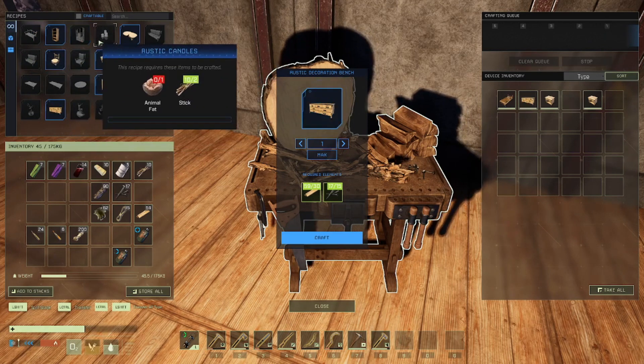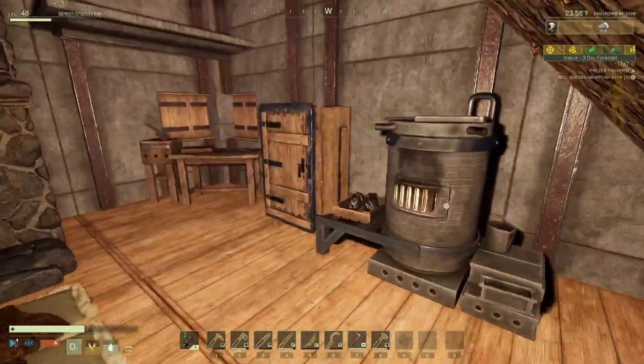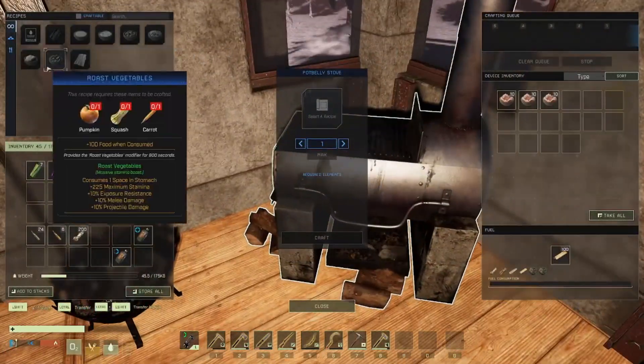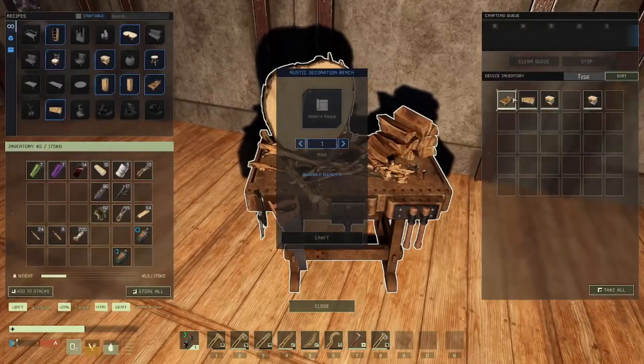What else? Ooh, candles. Do we have plaques? We have it somewhere in here. I'm pretty sure we have — not wax, animal fat, what am I thinking? Yeah, we did have animal fat. I knew we had it somewhere. I just had to remember where.